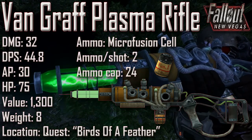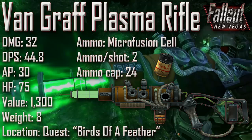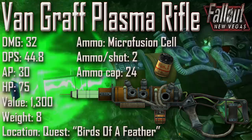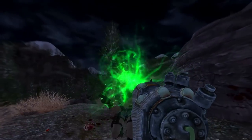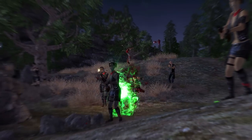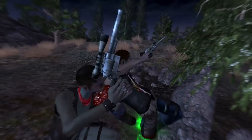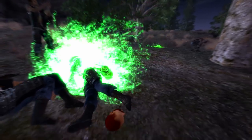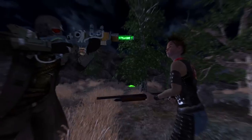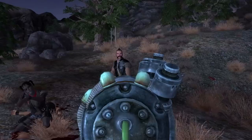Next we have the Van Graaf Plasma Rifle with a damage of 32, a DPS of 44.8, an AP cost of 30, an item health of 75, a value of 1,300, and a weight of 8. Ammunition uses the micro fusion cell, ammo per shot is 2, and the ammunition capacity is 24. It is given to the player at the Silver Rush during Birds of a Feather — choose the plasma rifle option to receive it. Once that part of the quest is finished, it will be taken from you. As with the Van Graaf Laser Rifle, the only way to permanently keep it is to let the Silver Rush explode so the quest fails. It is a unique variant of the plasma rifle received in max condition, consuming micro fusion cells at the same rate as the standard plasma rifle, but with lower damage, lower DPS, and lower critical damage than the standard variant.